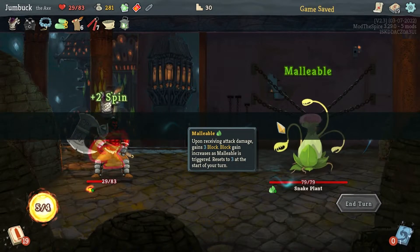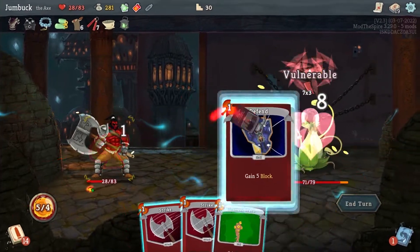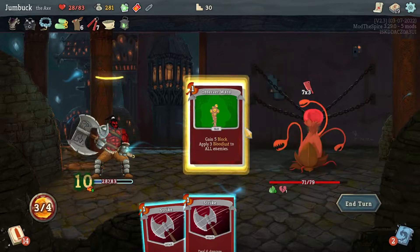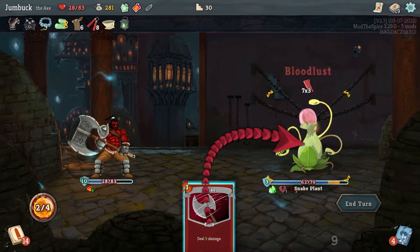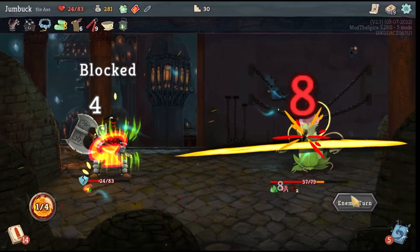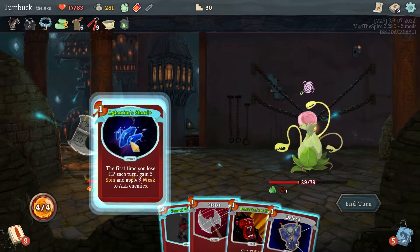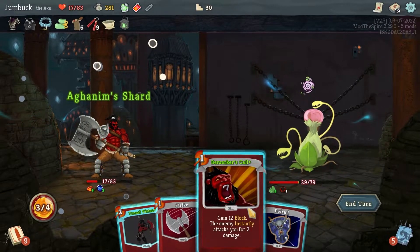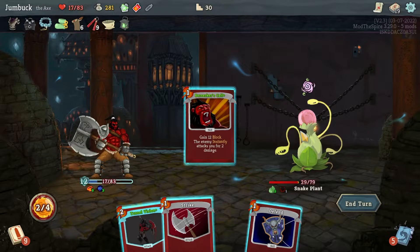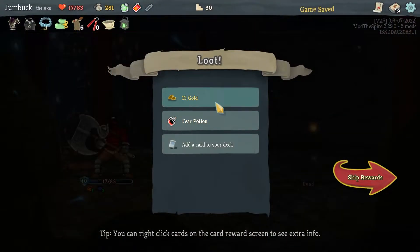We've got the Snake Plant coming in. Come to Axe, draw off the block, a Ward, stab, and then another stab. Gonna deal 21 damage. Kind of sad, oh well. Axe Shard — Berserker's Call and then Tunnel Vision is lethal. Very very good.